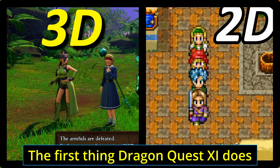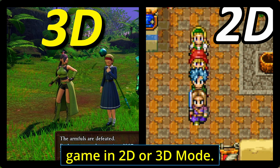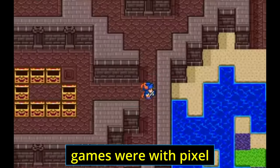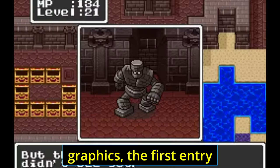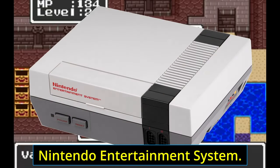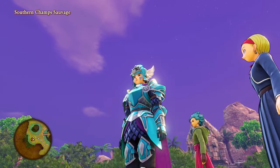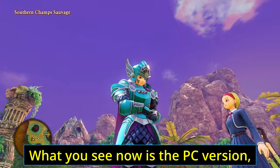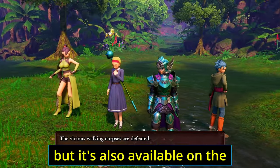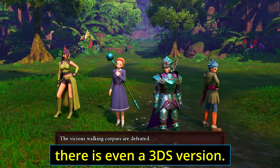The first thing Dragon Quest XI does is ask you whether you would like to play the entire game in 2D or 3D mode. Previously, many of the Dragon Quest games used pixel graphics — the first entry was way back in 1986 on the Nintendo Entertainment System. The game is available on PC, Nintendo Switch, Xbox One, PlayStation 4, and there is even a 3DS version.